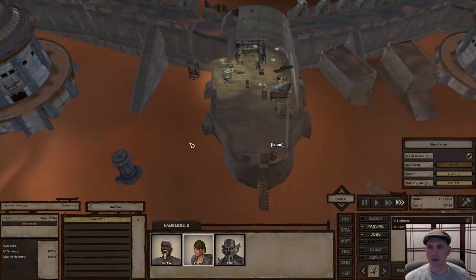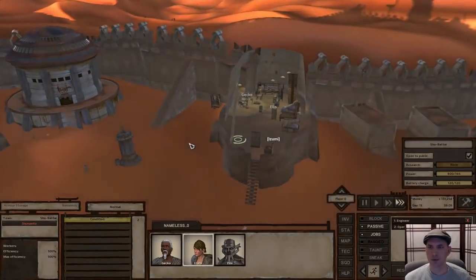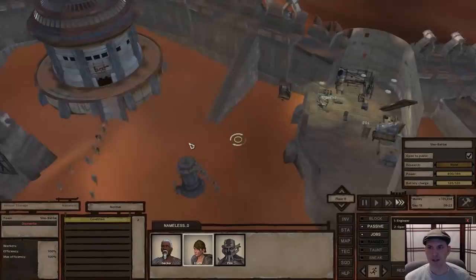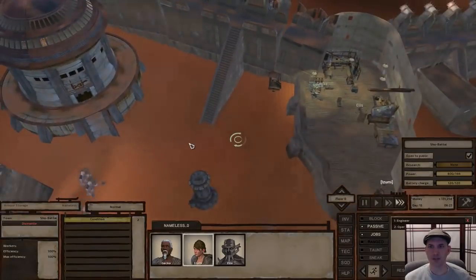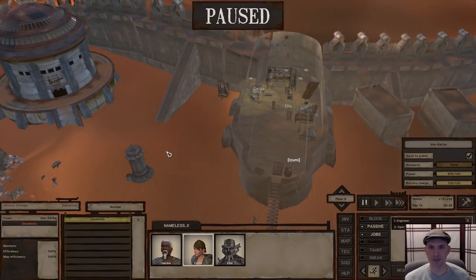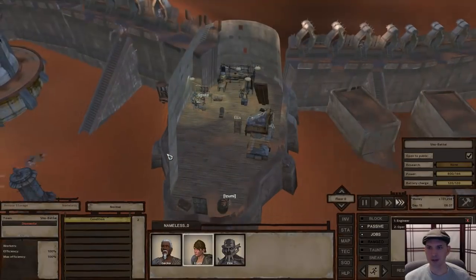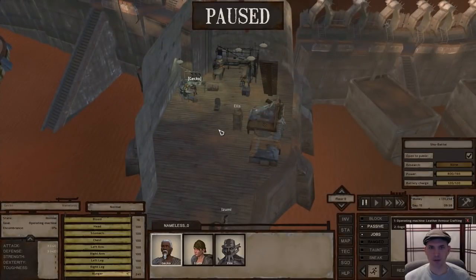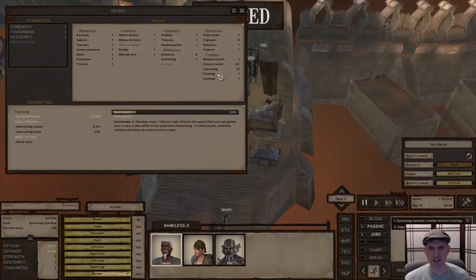We're coming up on the morning of day 15. We started on the morning of day 1, and 14 days later — two weeks as we call it here in the world of Kenshi — we're going to take stock of how things have progressed. We only have three people. One of which is Gecko, who all he's been doing since around day 6 is making trader's leather.